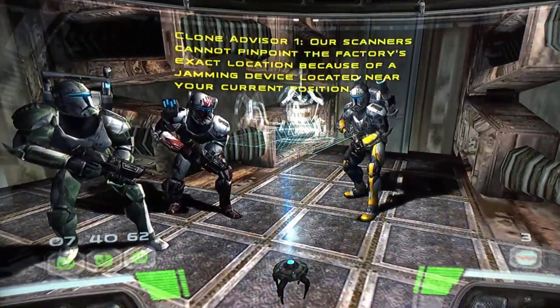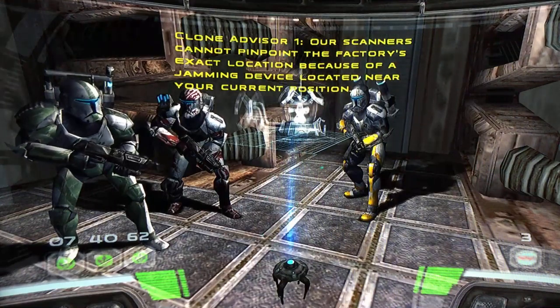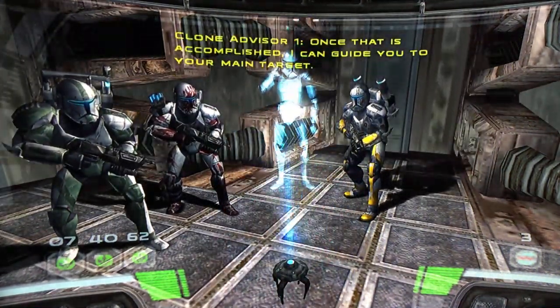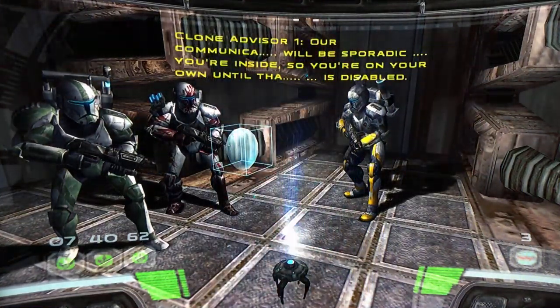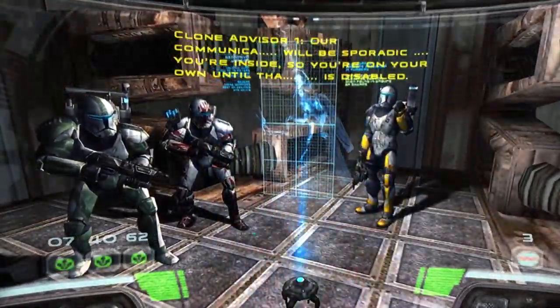Our scanners cannot pinpoint the factory's exact location because of a jamming device located near your current position. First, disable the jamming device. Once that is accomplished, I can guide you to your main target. Inside, you're on your own contact.